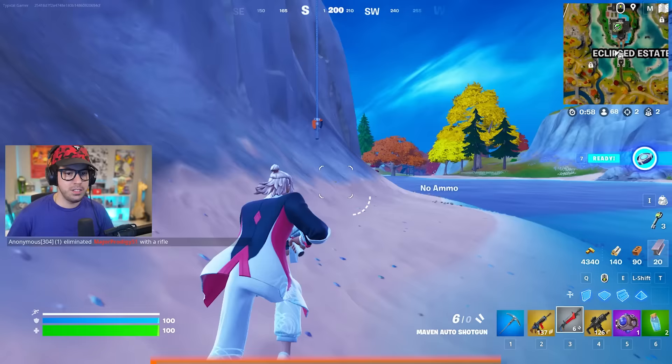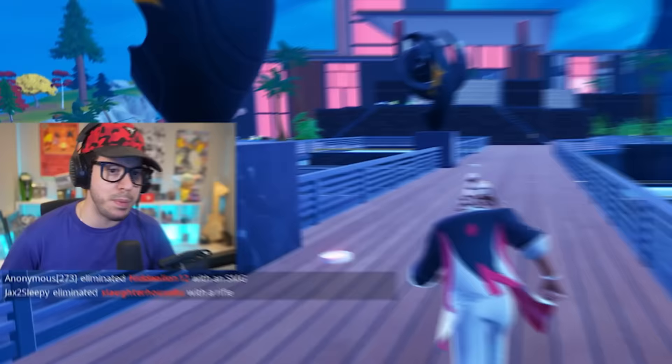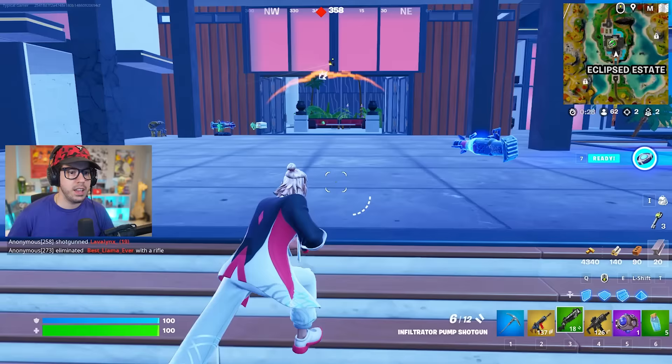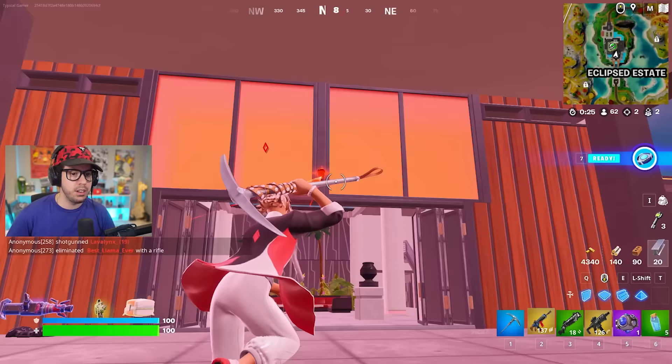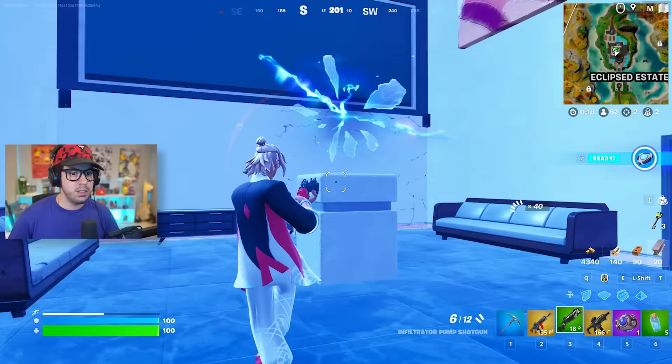My loot is insane. This Mark Seven Assault Rifle is absolutely insane — anytime you see it, grab it. It's the most powerful AR ever in Fortnite. The SMG tears as well, and you can also get other mythics like Midas's Drum Gun and even Kit's Charge Shotgun, which is really good.